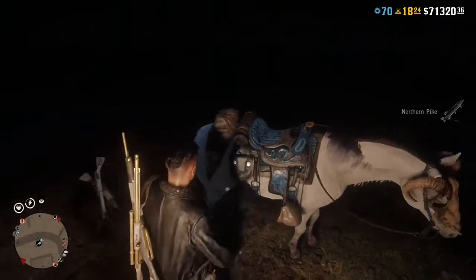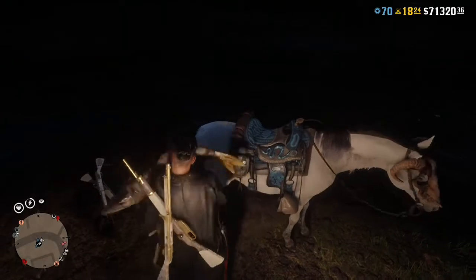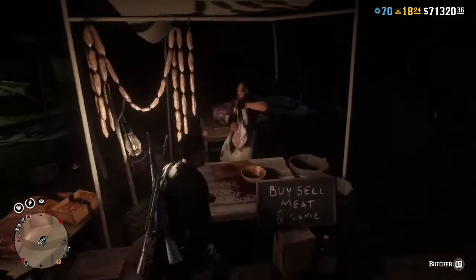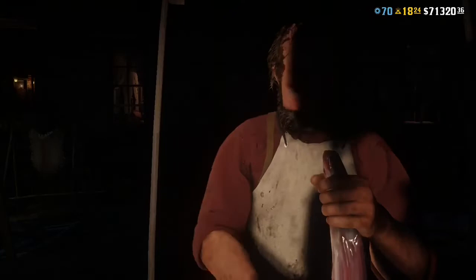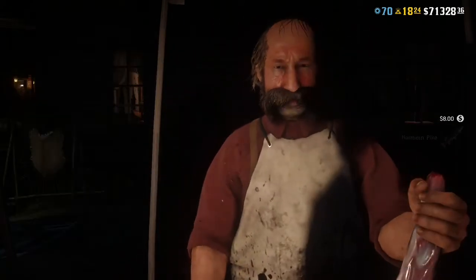Once you have your body right there, take the northern pike off and put it right back on. Then go to the butcher, select sell, and you'll see the three-star northern pike just like this. Go ahead and sell it.